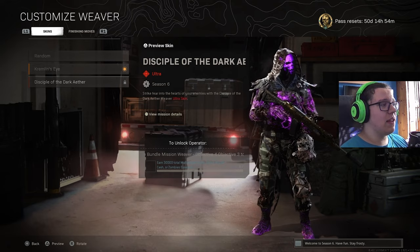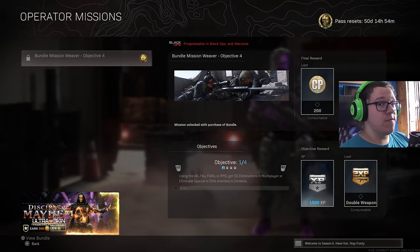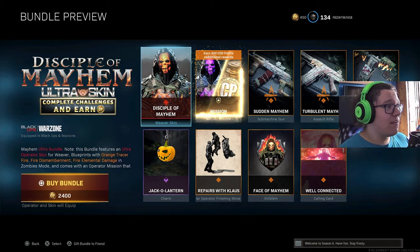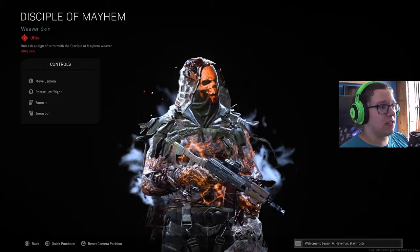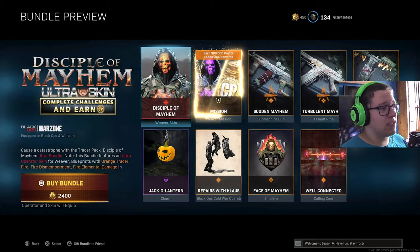The way you can actually purchase this bundle is by pressing Square, and then you can see the actual bundle challenges. You can also press View Bundle — again for me it's Square — and there you go, you can access the bundle itself. From what we can see here you get the actual Weaver bundle outfit, it is the normal Disciple, it is amazing. I need to cop this — it is so much money and so much has already been spent by me on this game, but I just have to. It is such a good bundle.